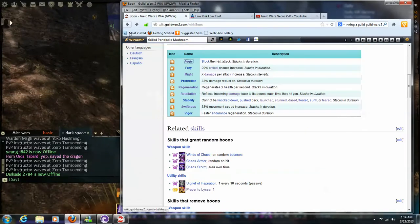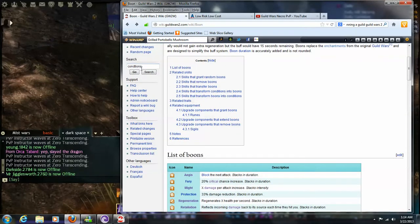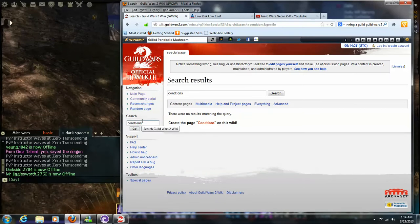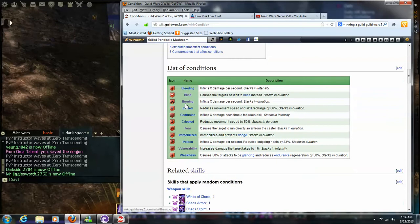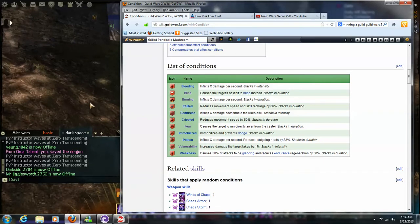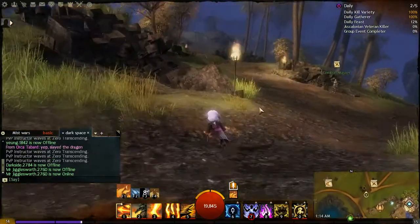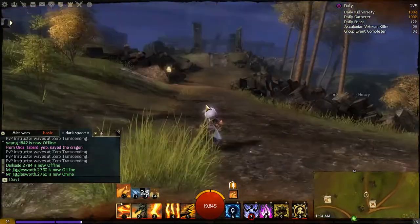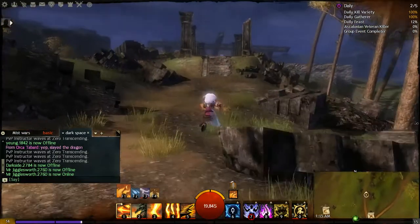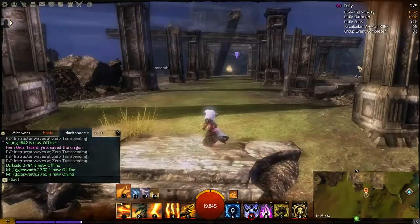Those are all the boons. Now I want to touch on the list of conditions — these are the debuffs that can be placed on your character. The first condition I'll show is Burning, since the double dagger elementalist fire attunement has quite a few ways to apply it. Burning is the single most damaging damage-over-time condition a character can possess, and it stacks in duration.